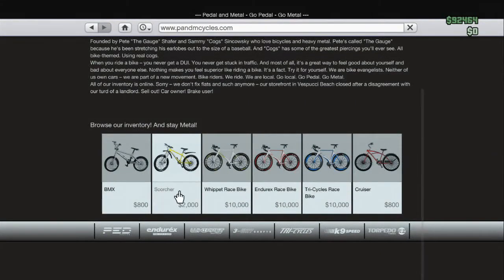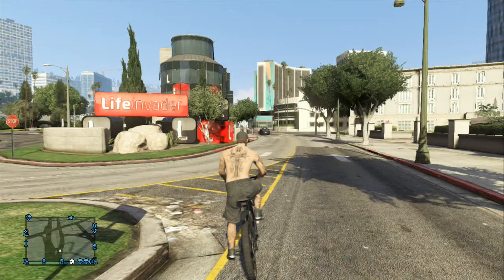Here's how to get your bike to fly high in the air. First you'll need to get a Scorcher instead of the BMX. Most people like it, but the Scorcher does fly higher.